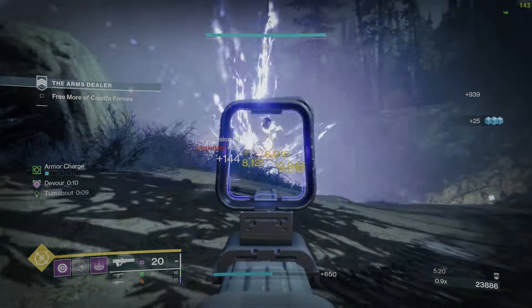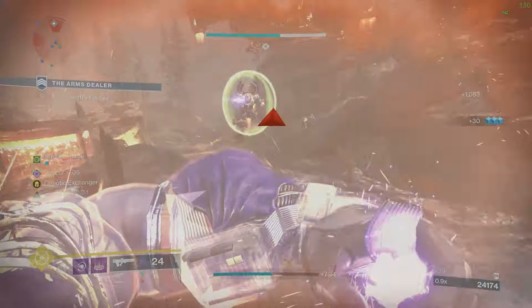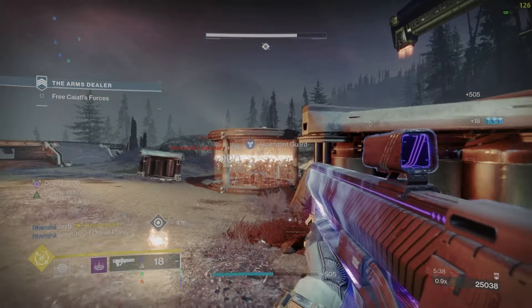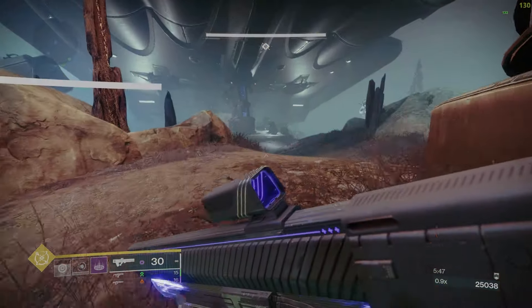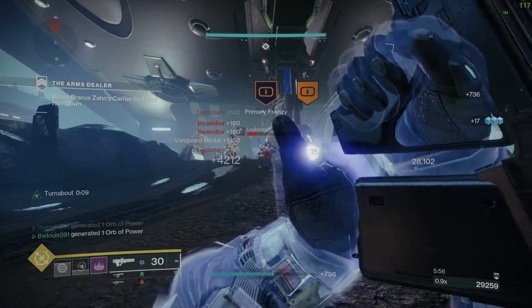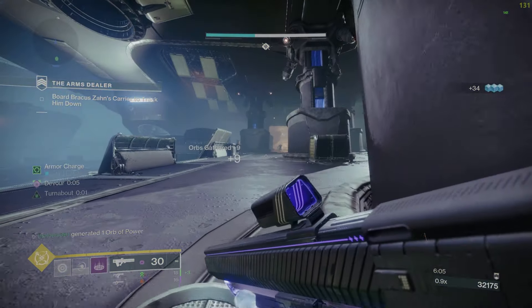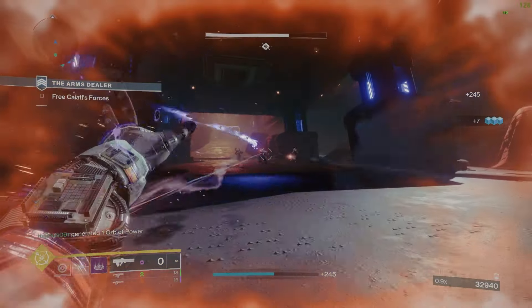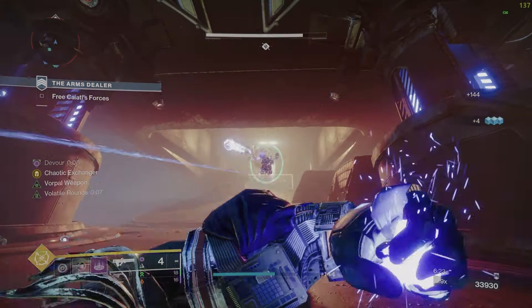Graviton Lance is great for ad clear and has a void weapon perk with its catalyst. Then there's Collective Obligation — its trait works by dealing damage to targets that are suppressed, weakened, or volatile: it gains those debuffs and once fully charged, consuming that charge makes your weapon apply weakening and volatile to targets. Since we're already applying weakening and volatile, this weapon becomes incredibly strong. The caveat is it's rare — it drops from Vow of the Disciple raid — so not everyone will have it, but if you do, use it.